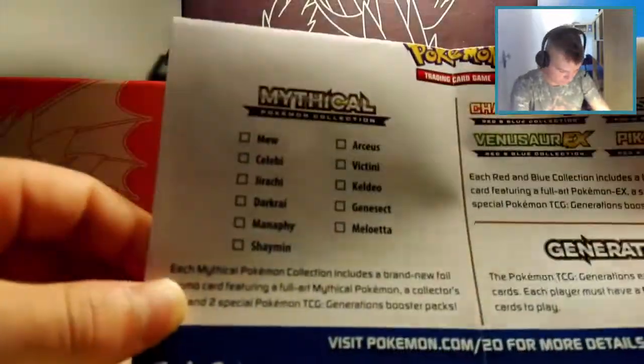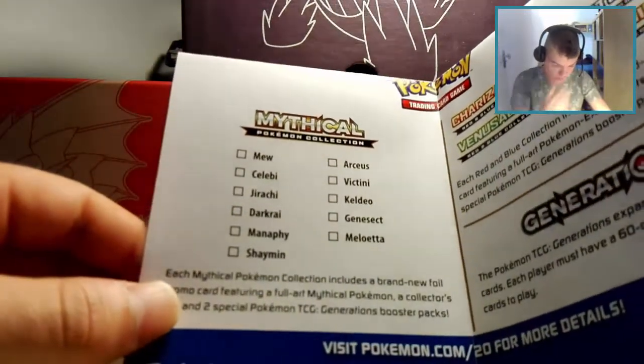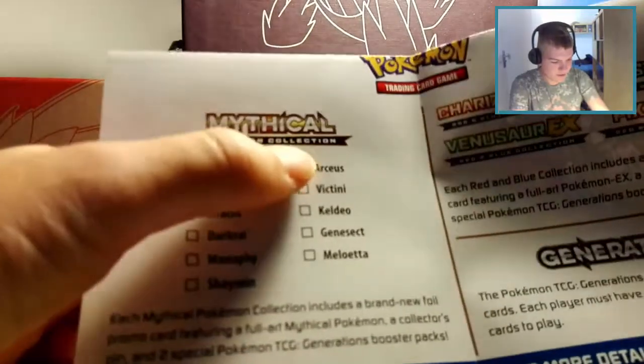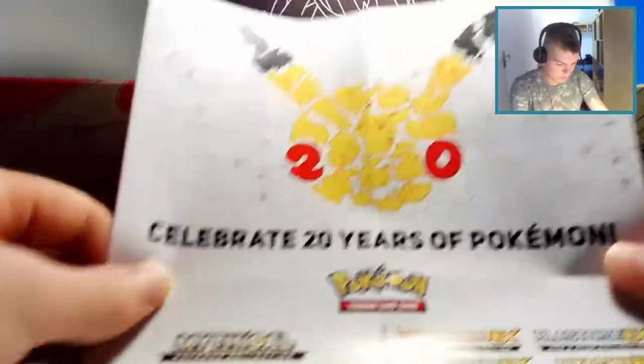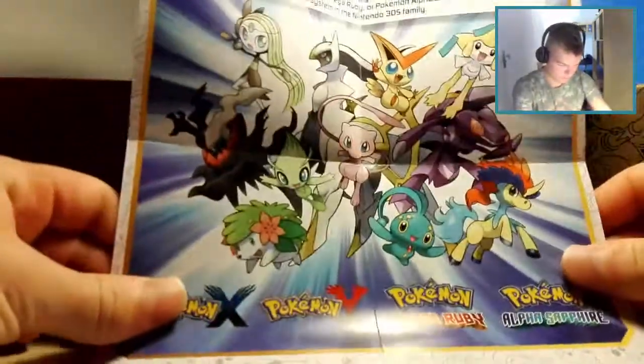We have a list of the Mythical Pokemon collections — Mew, Celebi, Jirachi, and Darkrai are out now. Still to come: Shaymin, Arceus, Victini, Keldeo, Genesect, and Meloetta. So yeah, 20 years of Pokemon with some nice artwork of all the Mythical Pokemon that there's a collection for.